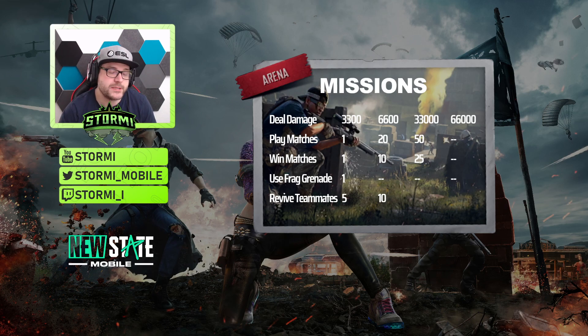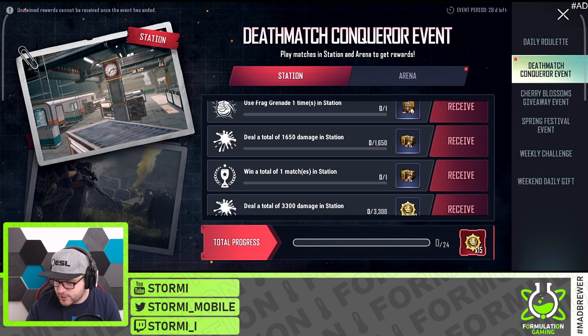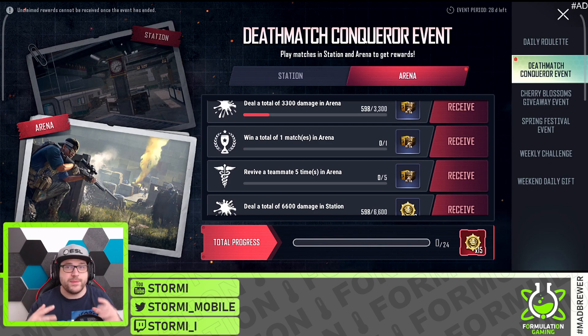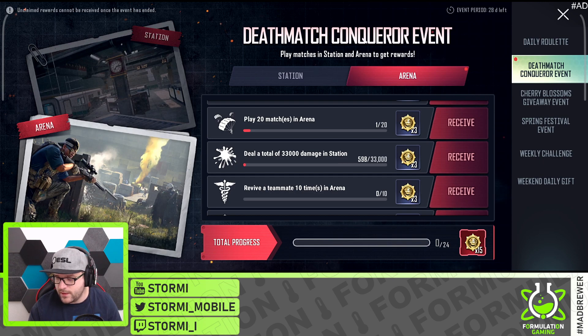Reviving teammates is an additional mission here. Looking at the rewards: the first mission stage with 3,300 damage, one match win, one frag grenade usage, and 5 revives will give you some BP, while the second row most likely gives chicken medals, and the last stage gives some royal chest tickets. At the station the first four missions give BP crates, while arena gives five. Combining and summing them up, you get an average of 3,200 BP — not that much but still nice. Summing up the chicken medals, you get 27 in total — that's 15 and 12 for each of the two modes.